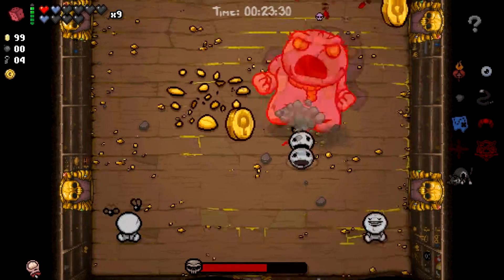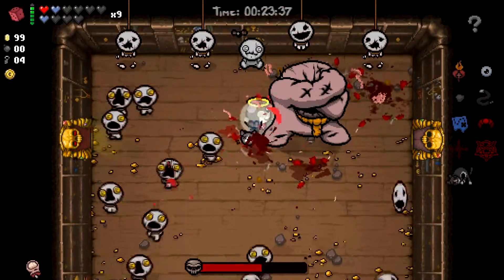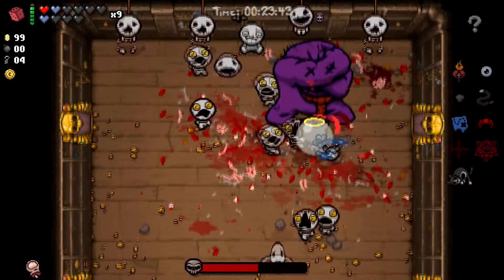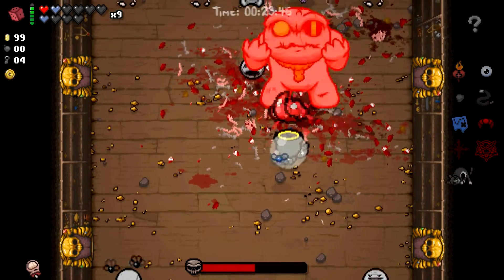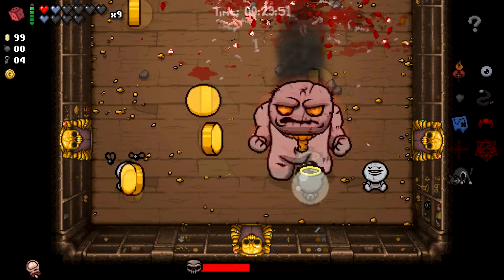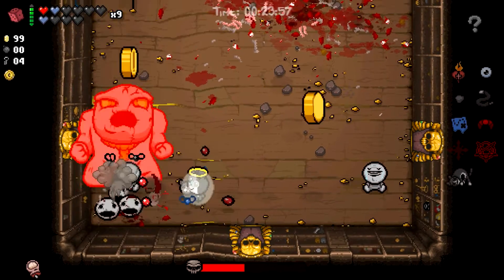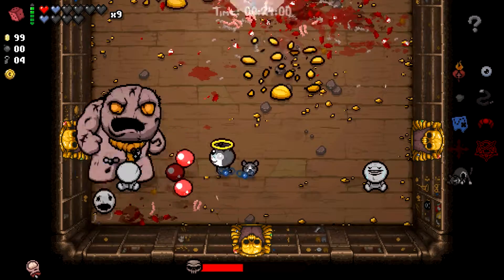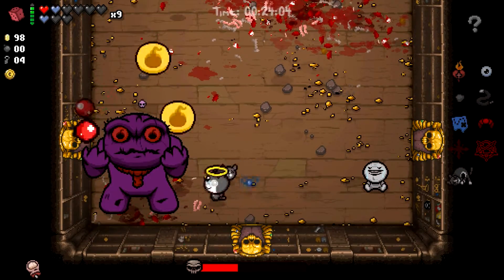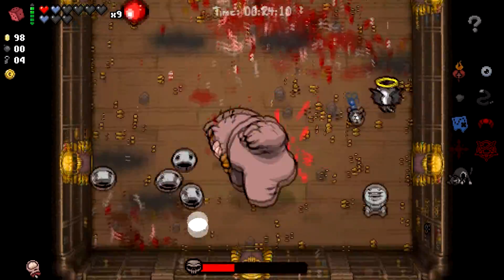I'm just gonna sit on your butt — let's do this. How long can I kill you before Algiz runs out? This is the test. Get all these guys — our tear rate is atrociously bad. I don't know if this is possible. Because of how low our tear rate is, probably not — if we had a slightly higher tear rate, maybe. The flies have got to be helping right? No — oh my god, we basically did like 25% of his health. These are my pennies, you cannot have them.